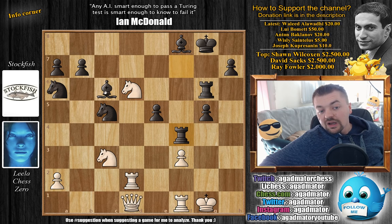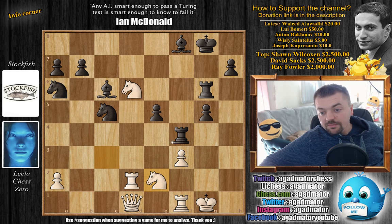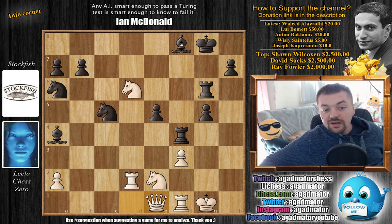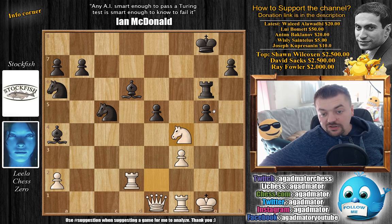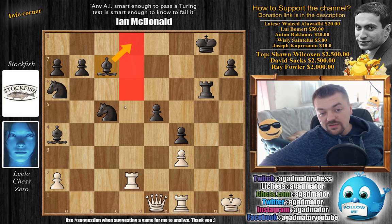And now Rook to f4 with the idea of Bishop to a4, attacking the Queen. We have Knight to e2, attacking the Rook, but now first an in-between move — Bishop to a4, attacking the Queen, and Queen to e1. And here, finally, Bishop captures on d6, Knight captures here, and g captures on f4 with check. King to h1, and now comes Bishop to c7. The Bishop is no longer a target, but also covers the d8 and d6 squares, and the Knight covers c7, so there are no possible Rook lifts here.